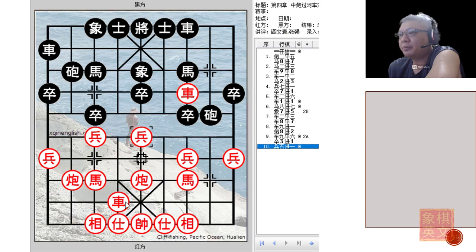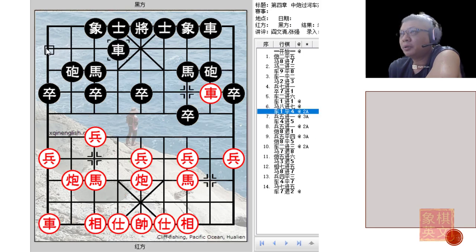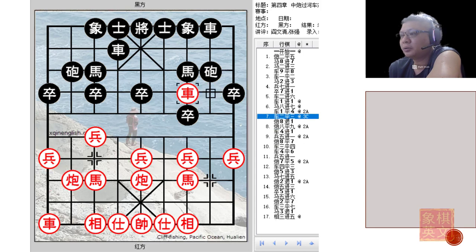As can be compared — because Red had played r9=6 — the improvement by Black was to try to command this file as early as possible, to try to attack this flank. So at this point in time there are three main variations: the first would be p5+1, the second c8=9, and the third r2=3.